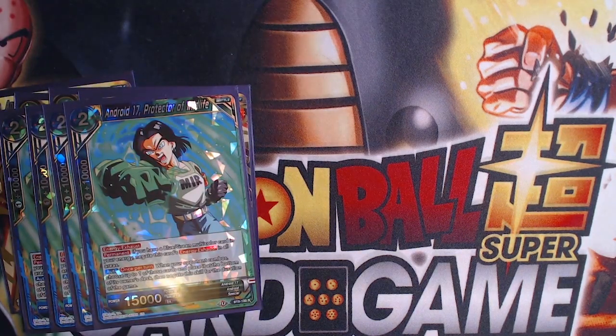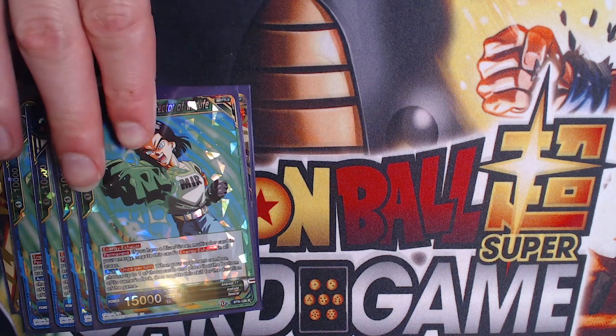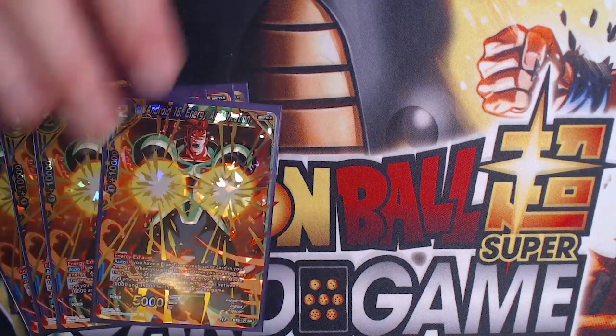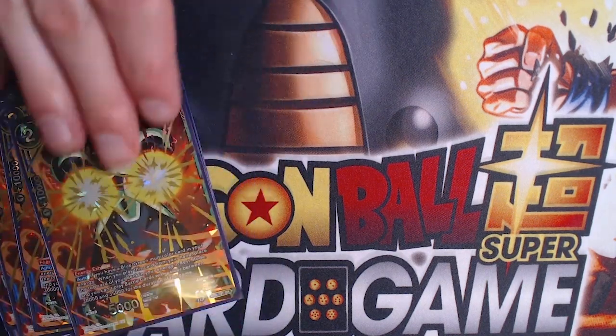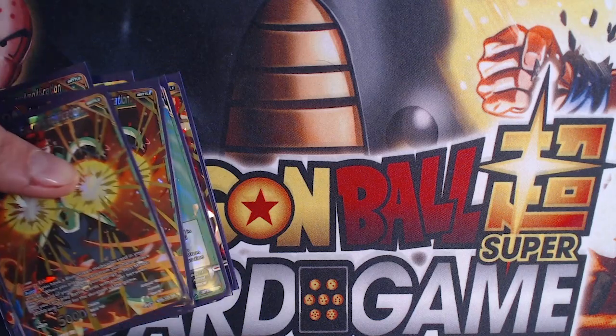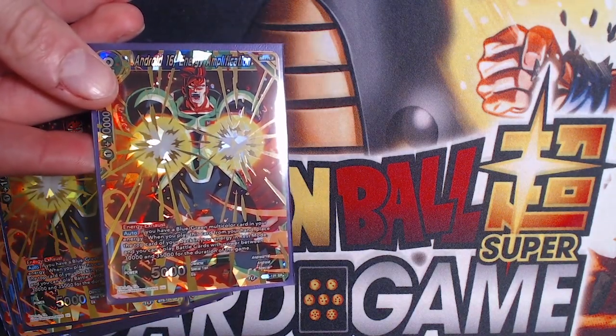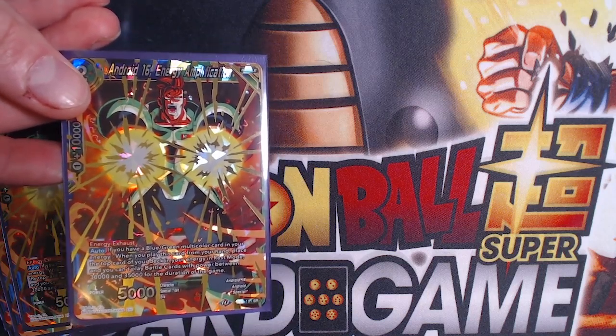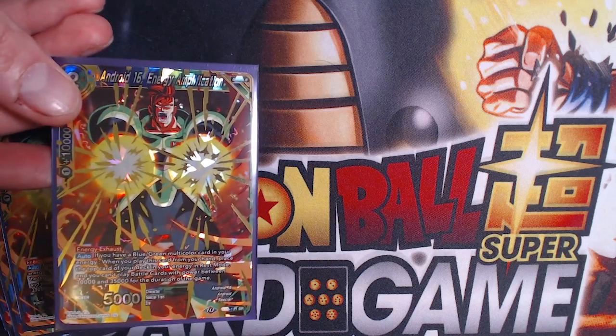For the check land, Android 17s are just for consistency purposes. This card will also be run as a four-of in tandem with the new Super 17 that has no energy exhaust as well, so that will definitely be a four-of with this deck. We run four Android 16s for ramping — you play this card out for two, and if you have a multicolor blue-green energy you get to ramp the top card of your deck. You can't play 30,000 to 35,000 power cards, which is not a problem in this deck.